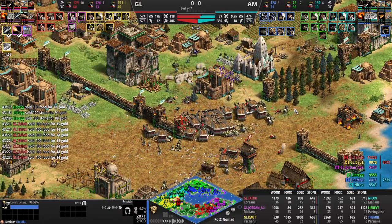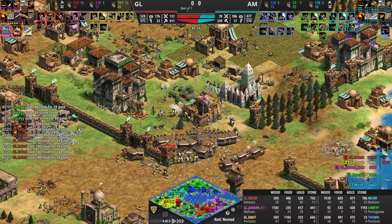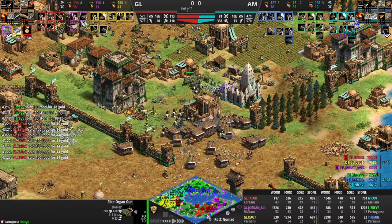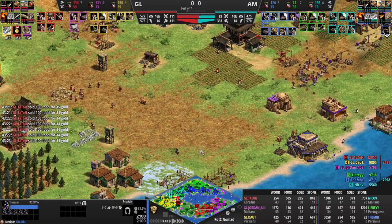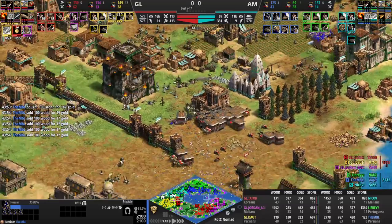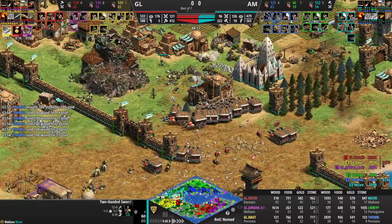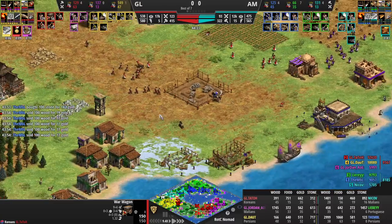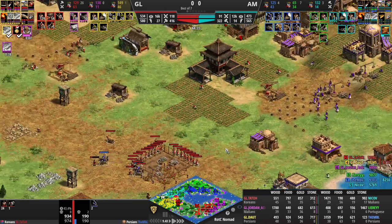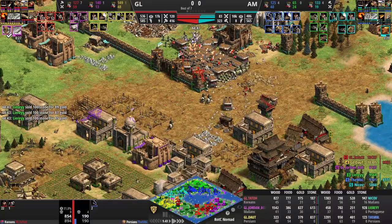Doubt only boomed — he went for water and MBL had to go land pressure to kill Jordan too, so it's not a direct comparison. Tato and Jordan simply wall off. This timing was probably three or four minutes too late and MBL just doesn't have the right unit choices. Look at MBL — he can't get close with these camels, and now Doubt is going in with the paladins on the organ guns. This is a perfect composition for Gamer Legion — all they're waiting for is to roll forward with Doubt's trebs and Tato's bomber cannons.